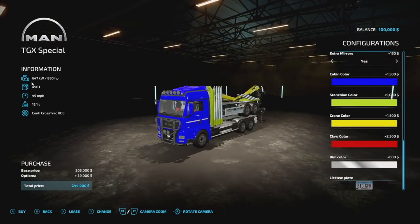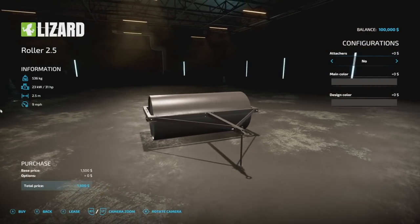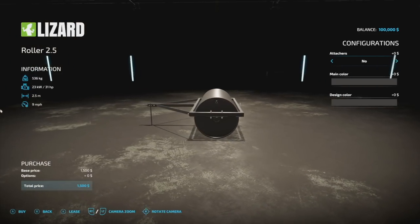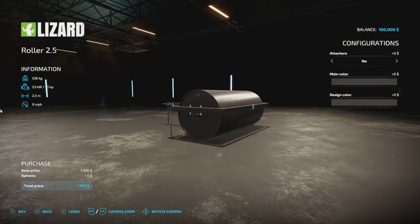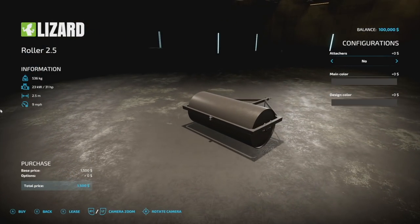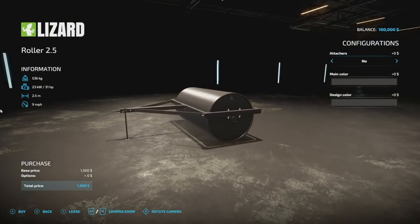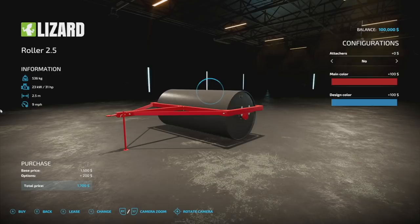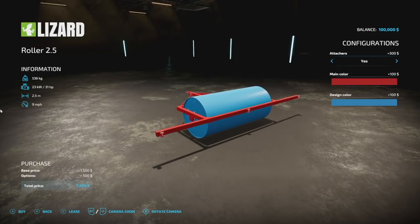Next is a roller — the Lizard Roller 2.5. It weighs about half a ton, has a 31 HP requirement, is 2.5 meters wide, 9 miles per hour, and 2 slots on consoles. It can improve the upper soil level quality of your field. The attacher option lets you add a bar or not — one model, not two separate ones — so you can combine a couple of these for an interesting setup. Main colors are changeable, and the roller color is adjustable too. This is from Puscap, who does a lot of really good work.